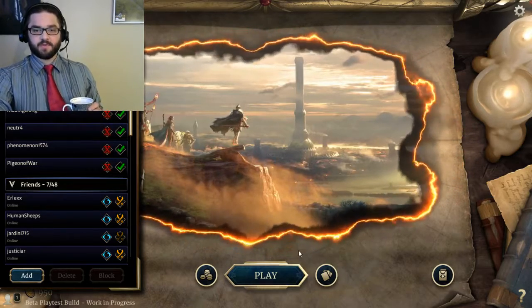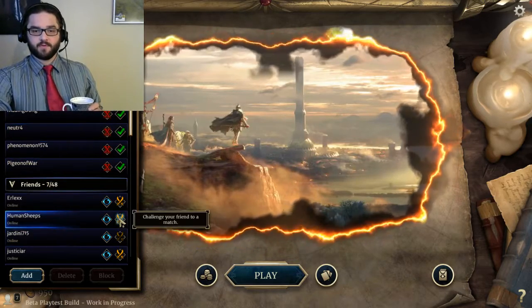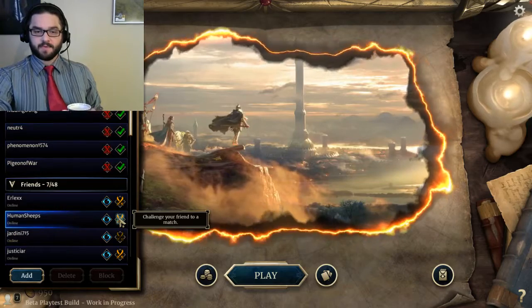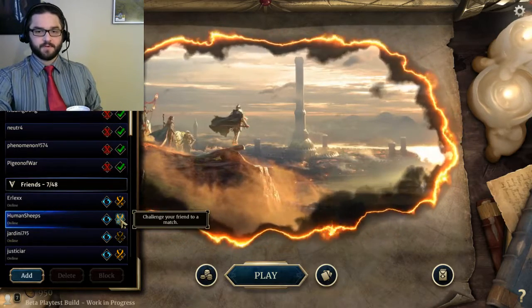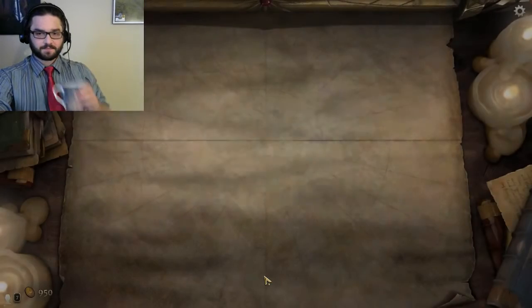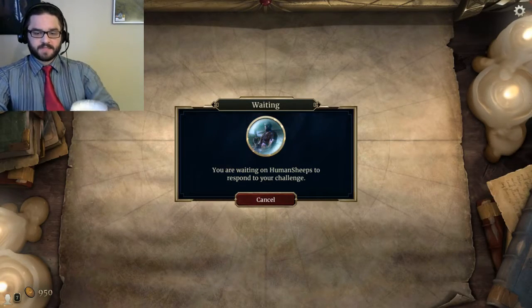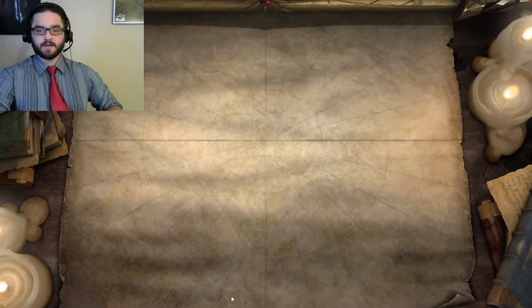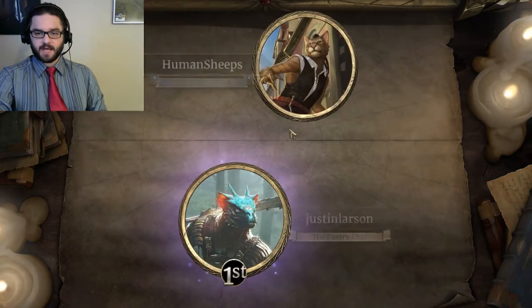And we're going to challenge one of our friends to three games. I don't know what they're playing. I don't know how many different decks they're going to be playing. But we're going to run through three just to get a feel for something new. So here we go. Human Sheeps is our test subject for this experiment. Cheap Goblins is the name of the deck right now. I hope everyone's day is going pretty well. Mine's going wonderfully. He is a mastermind.